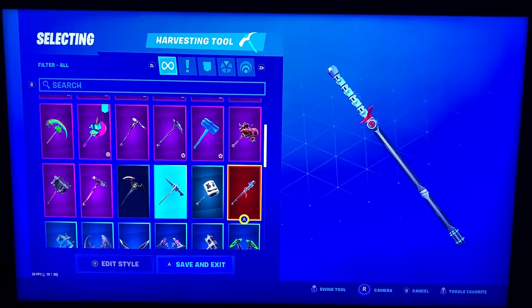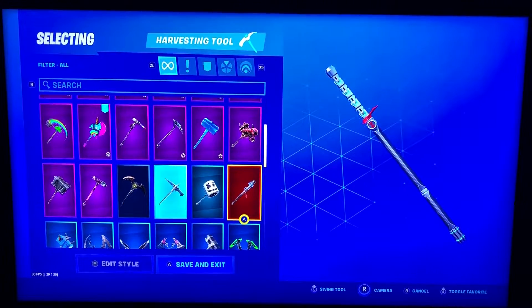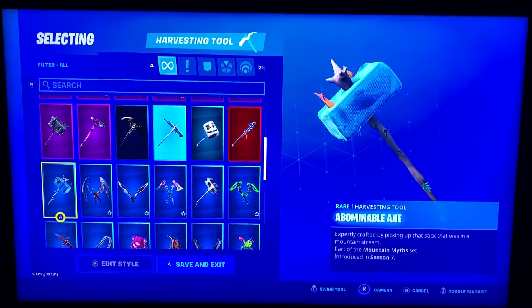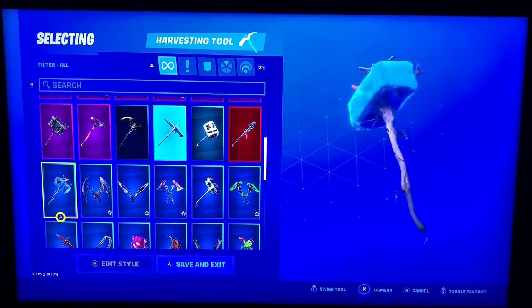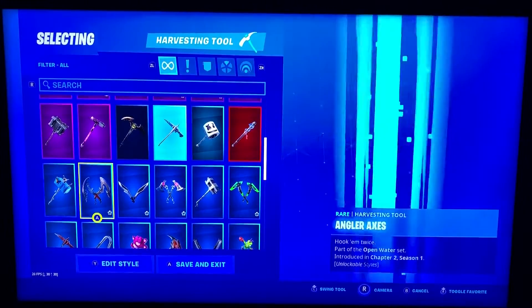Widow's Bite from Black Widow — it's got like a little electricity sound when you swing it. And this is Abominable Axe — pretty loud. It just sounds like a block of ice hitting a wall or something.